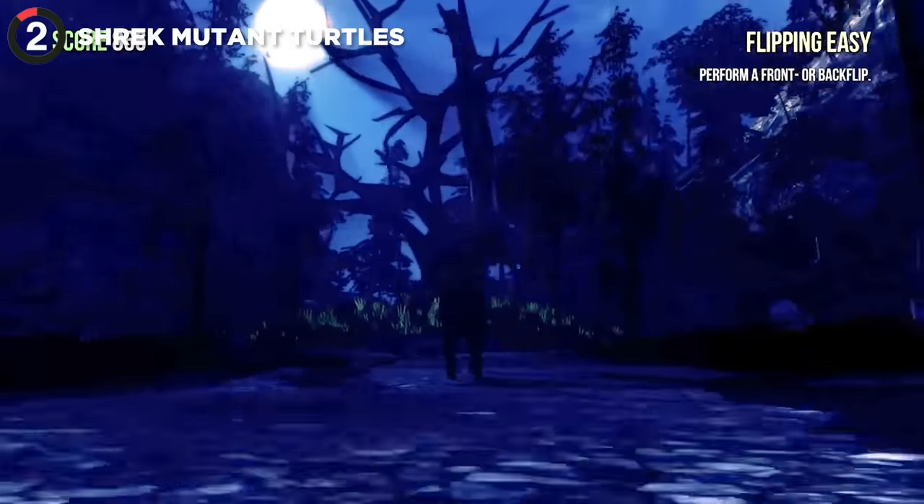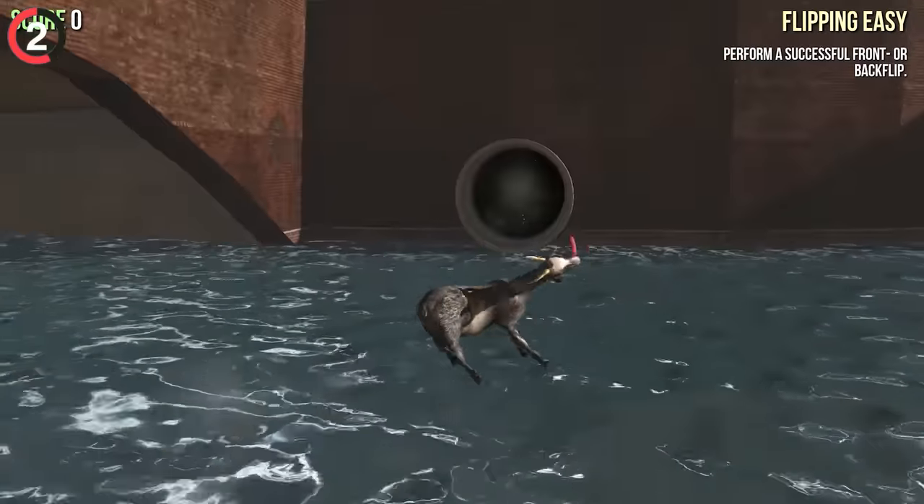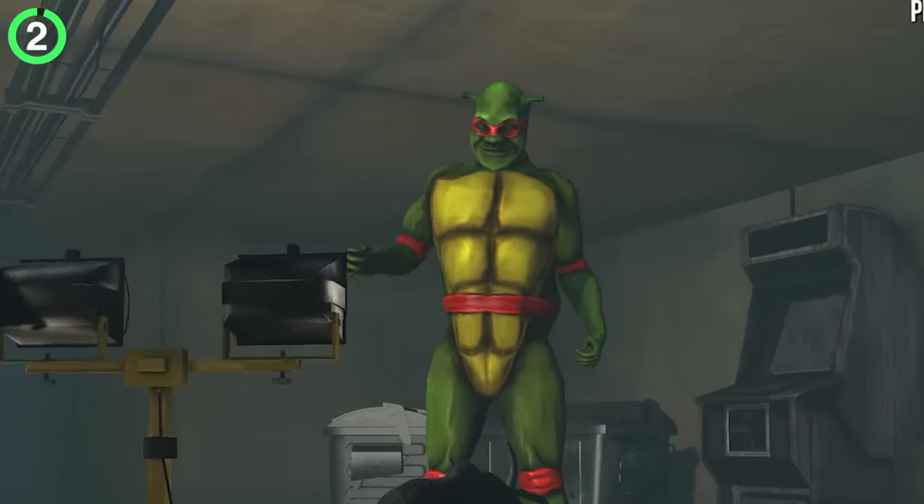Goat Simulator is filled with all kinds of weird secrets, but this sewer contains the most unexpected crossover. You can jump off a certain bridge to enter a sewer pipe, and if you follow the tunnels, eventually you'll find a room of Ninja Turtles with Shrek faces.